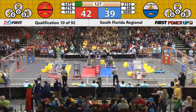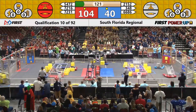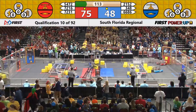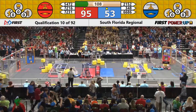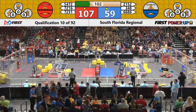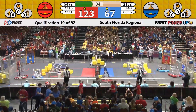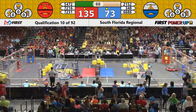As drivers take control, Red Alliance takes control of the scale. And here comes 72-16 now, looking to set up and see if they can load up that switch. Lining up with the human player, 72-16 moving around, going to try to work that cube into a scoring position. Meanwhile, their partners, 54-72, have been working that center scale for the Red Alliance. And Red has owned that switch since autonomous mode, so Red Alliance has built up a pretty healthy lead.